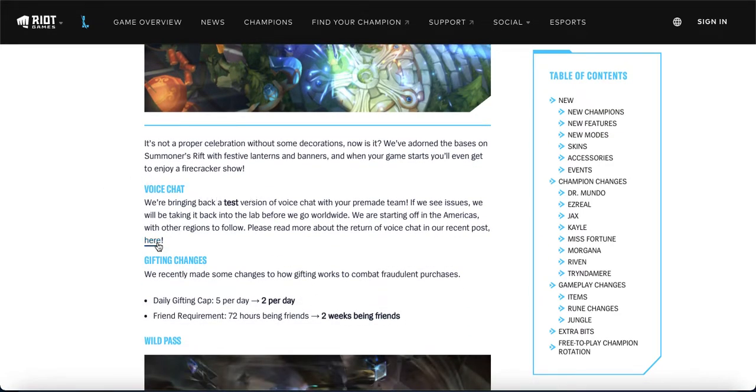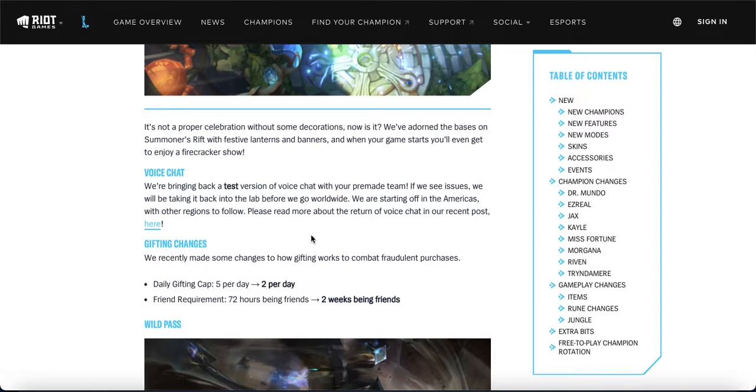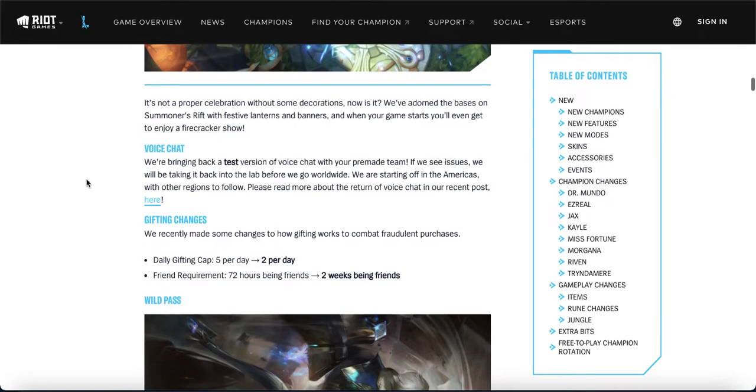Voice chat is coming back. It's going to release in the Americas first, and if successful there it will branch out to other regions. The main issue was that after they solved the core problem in patch 2.6, there was a visual glitch in the lobby where voice chat showed as on when it was actually off. They didn't want players to feel unsafe, so they chose to roll it out later — which is now in patch 3.0.